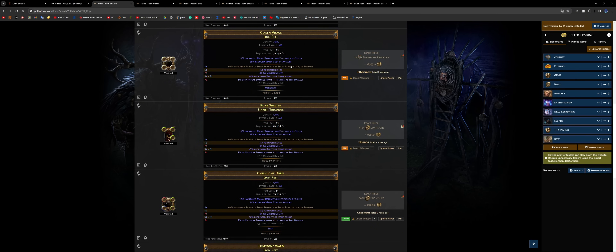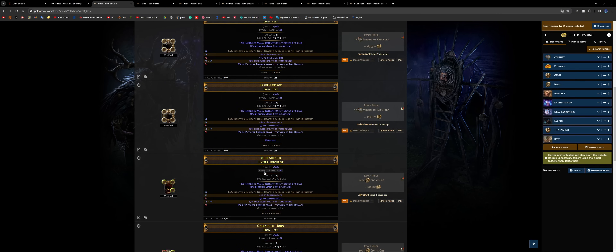There are multiple ways of profit crafting here. You can make a full item, or you can make a half item. By half item I mean you buy the base, fracture it, and sell the fractured base — or you can buy the basic item, fracture it, then make the final item. So there are three approaches: buy and fracture then sell the fractured base, buy the fractured base and craft the final item, or do the whole process end to end.